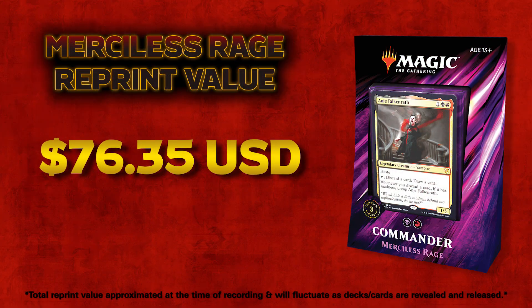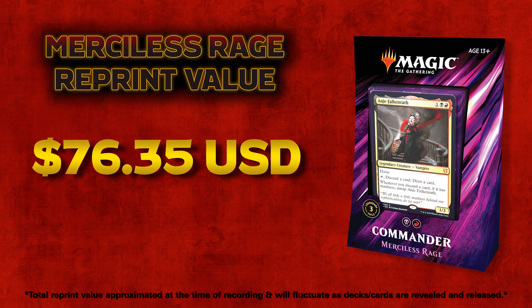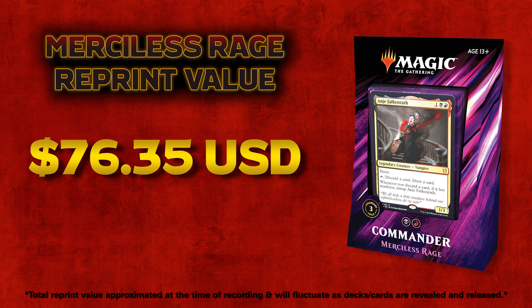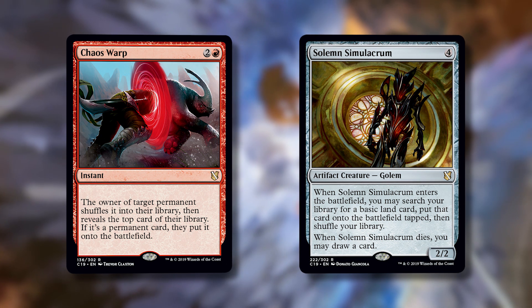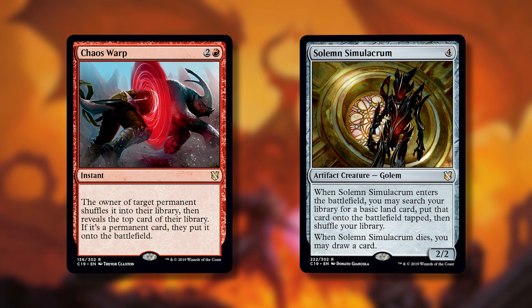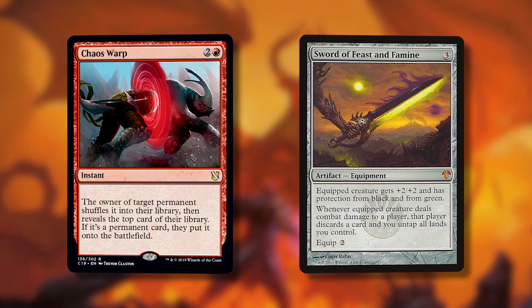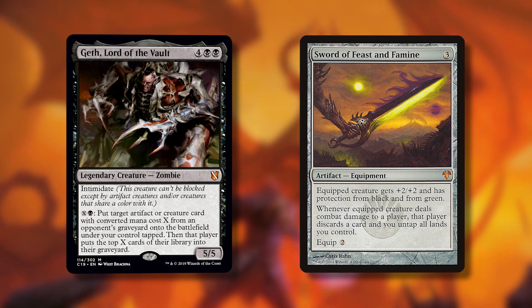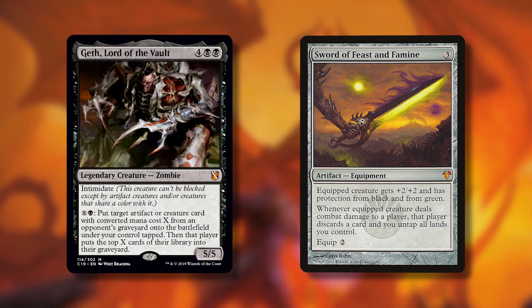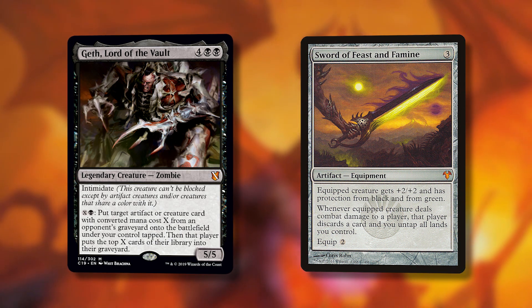The approximate reprint value of this deck was around $76 when we did the reveal podcast. That's just reprints, not the new cards. A lot of them are around $2 each — cards like Chaos Warp, Solemn Simulacrum — and that adds up across the whole deck. There's a Geth that was around $10 before the reveal, and then a bunch in the $3 to $4 range. Overall the value is pretty good. One more note: Geth needs to untap to use his ability, so a way to untap him lets you use it multiple times per turn.